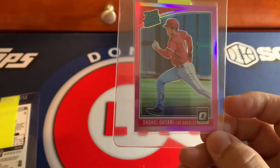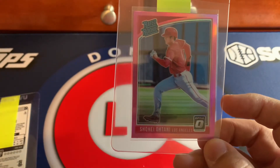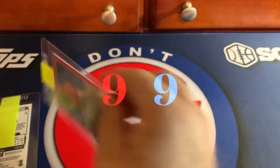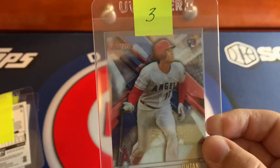This next one is 60/40 off-center — you can see it left to right — and top to bottom is probably 45/55. Either way it's probably going to get a nine.